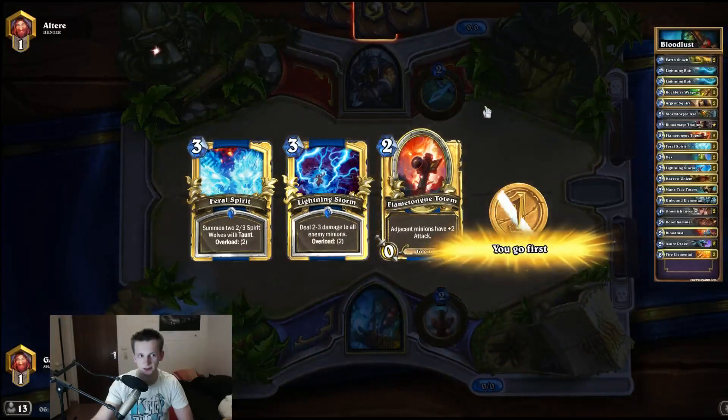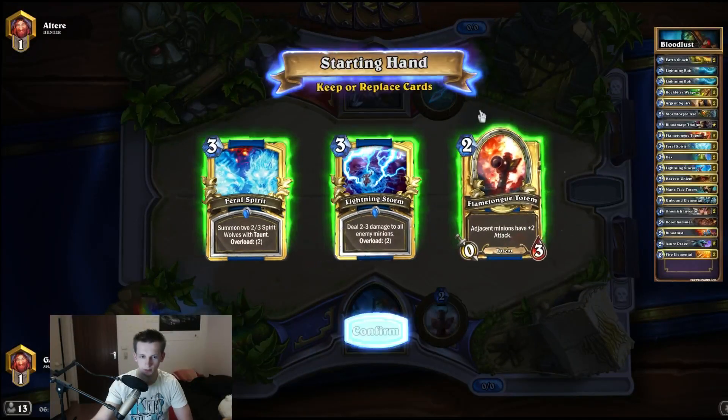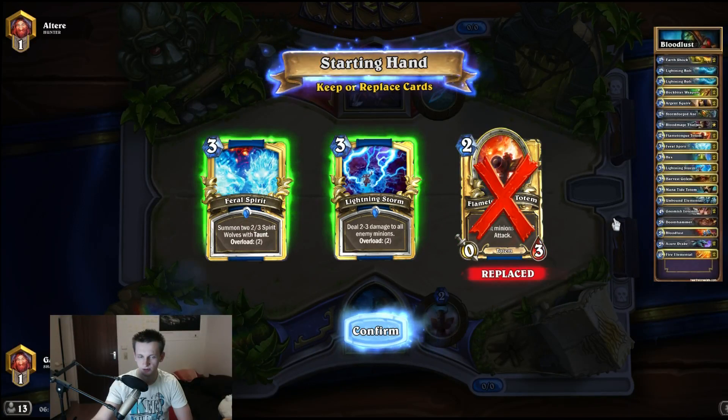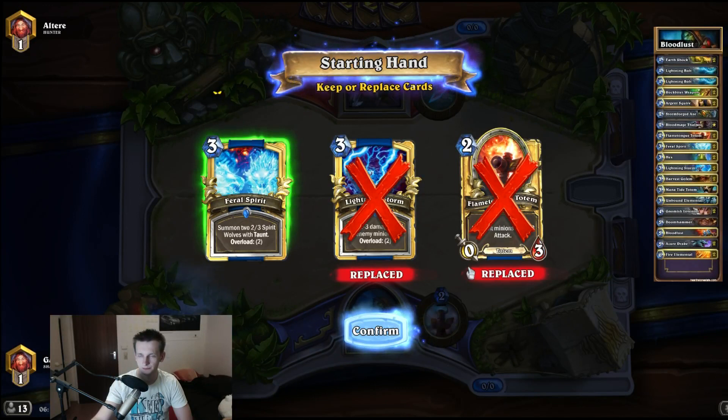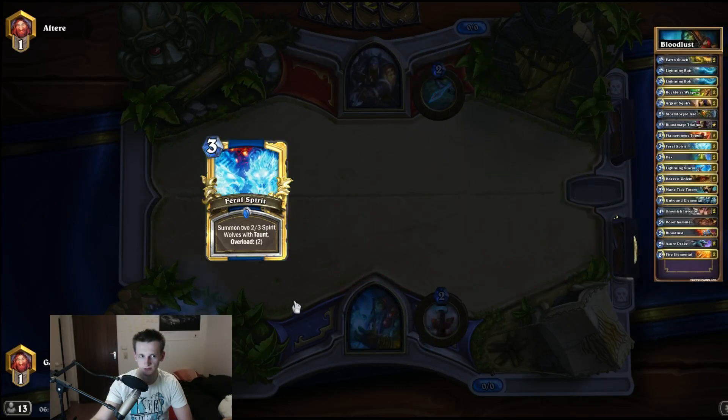I haven't played against a hunter in a long time, so I don't have the coin, so Flametongue Totem is not a good card to keep if I don't have the Ancient Spire. Lightning Storm is good against Hounds but Hounds are so slow now that I really don't have to keep it in my hand. I think Sparrow Spirits is a good card against, so I keep that one.